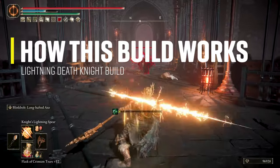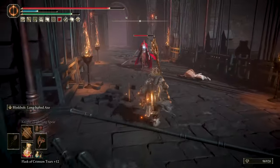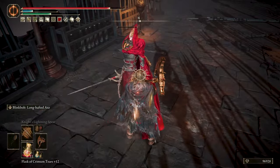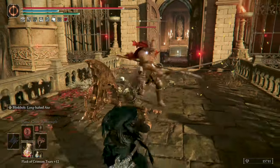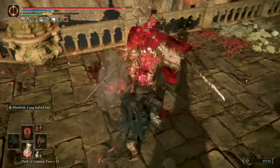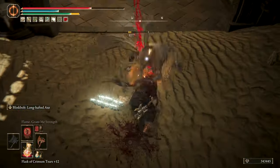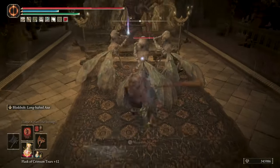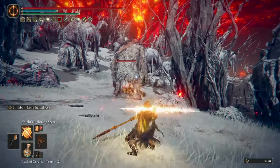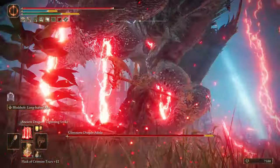This Lightning Death Knight build is really versatile for all combat and defensive situations, relying on your new Ash of War ability to charge enemies and do great damage with its follow-up attack, but also avoiding them. That means you are not going to spam this new Ash of War because the normal and heavy attacks of this weapon are quick and powerful with a great reach, allowing you to hit single enemies or multiple enemies at once. You can also add a few incantations that will support and fill the holes of this build, like long range or AOE attacks.